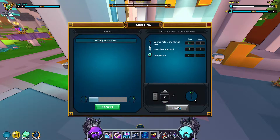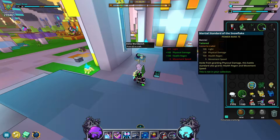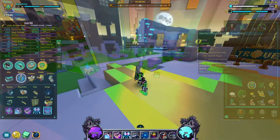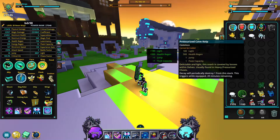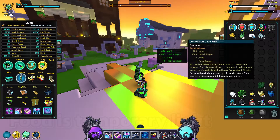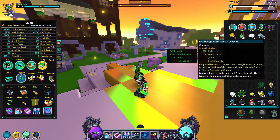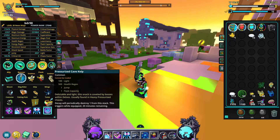The rarity of the banner is also random. If you get really lucky and manage to craft a radiant banner, you'll get a whopping 300 light. In addition to getting a banner from delves, you can also use food items obtained from the pressure locked caches to increase your light temporarily. Kelp gives you 100 light, cave milk gives you 200 light, and free range crystals give you 300 light.